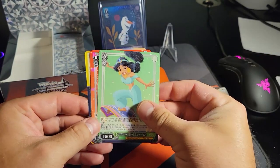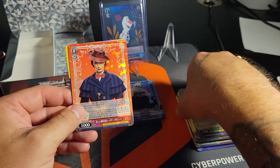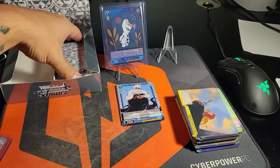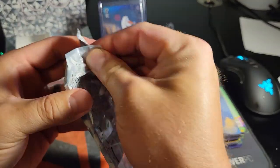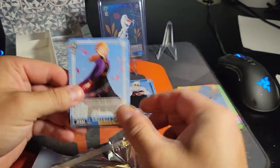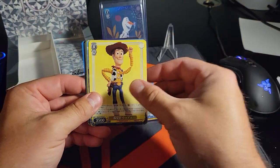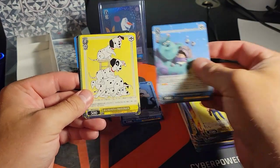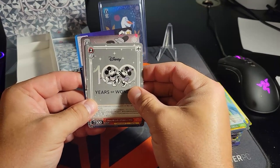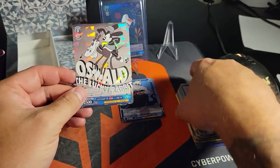It even has Pete the Dragon! That was one of my favorite movies as a kid - me too. What was the little boy's name? It was Pete's Dragon - wait, that was a different name. Oh, Elliott - that was the dragon's name! Another Mary Poppins, another Mary Poppins. We got another Oswald, another Oswald - super cool!